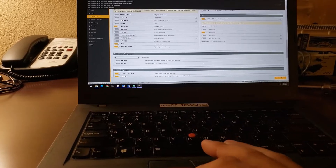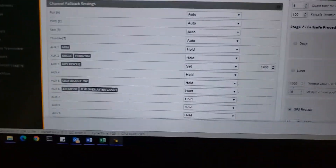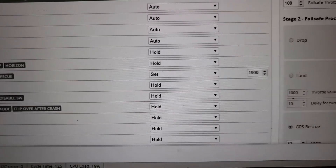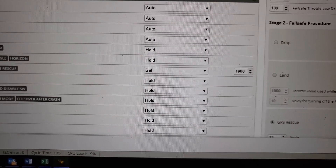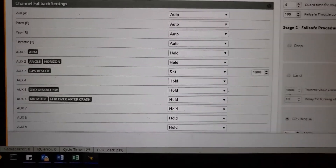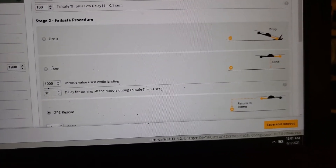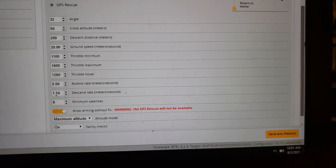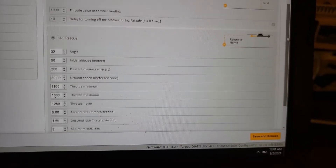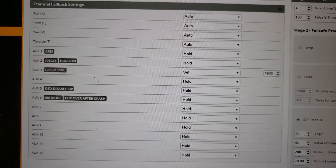You have to go to Expert Mode for failsafe options. I just have Auto on all the channel settings except on GPS Rescue — I have that set to GPS Rescue. So on failsafe, I don't set it to Failsafe, I set it to GPS Rescue. I'm setting AUX3 to GPS Rescue.